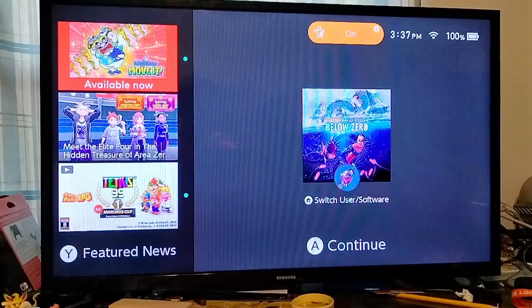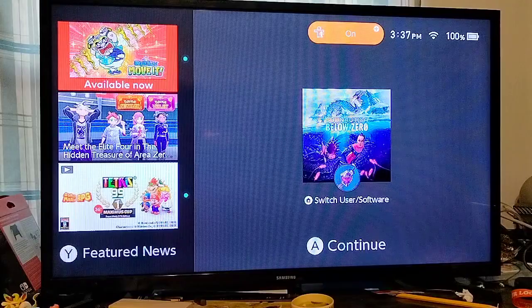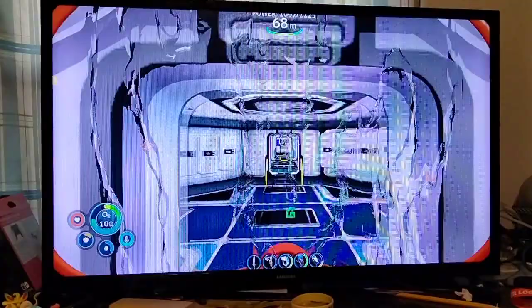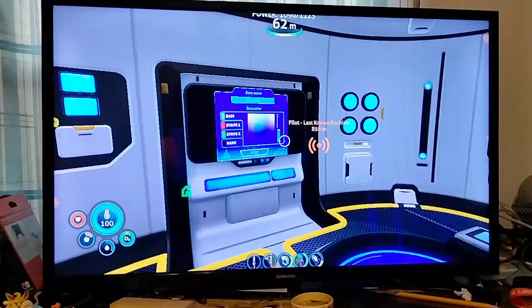Hello everybody, welcome to part 9 of Subnautica Below Zero. Today we're gonna head over to the pilot's last known location, and I decided to make the commander thing and change up my base colors. Hope you guys don't mind, but I also need food and stuff.